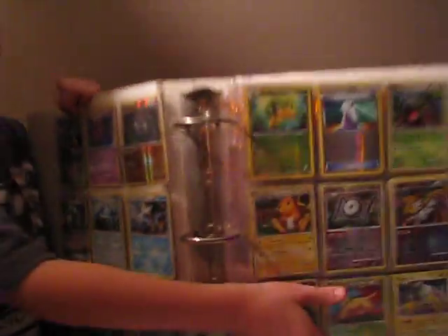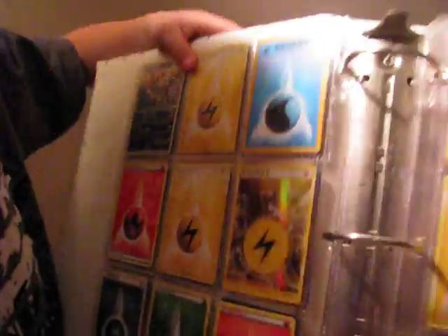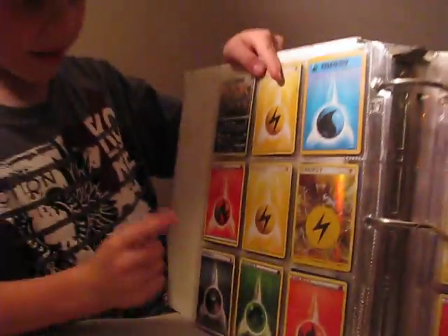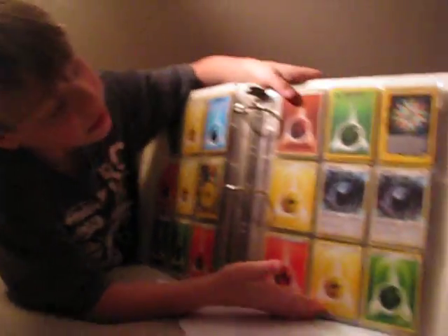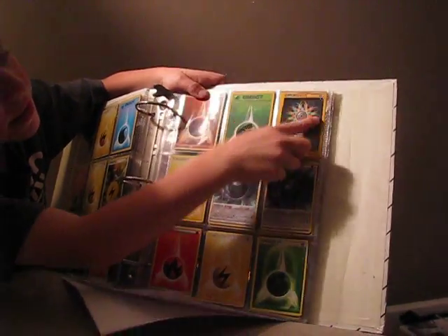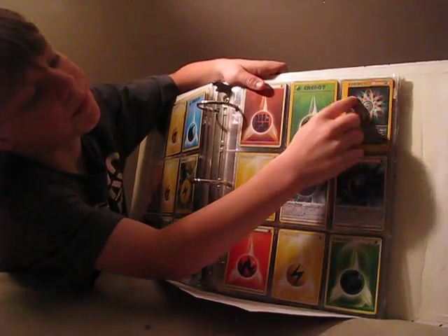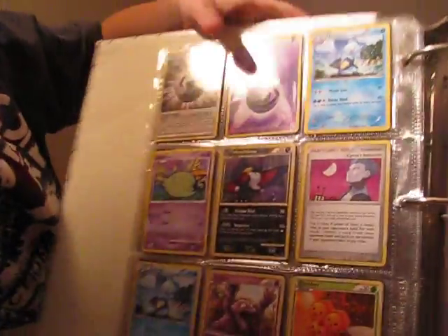Okay, now we're going to move on to the energies. So we got Lightning Energy, Water, Fire, Darkness, Leaf, Attack, Rainbow Energies, and Metal and Psych.